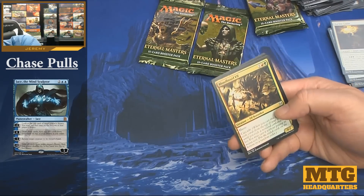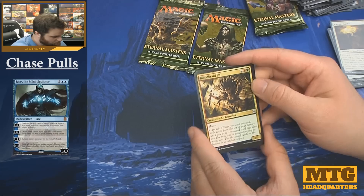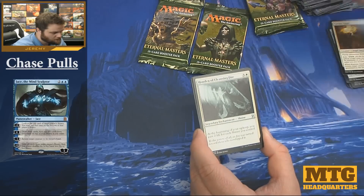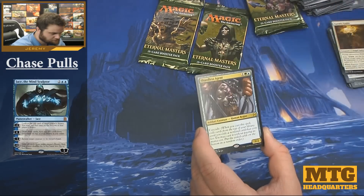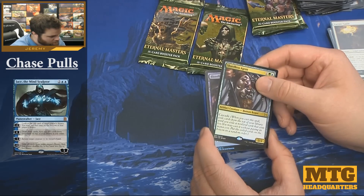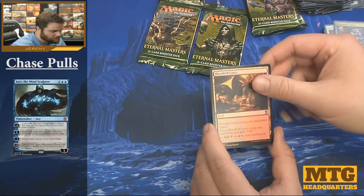Bloodbraid Elf. Invigorate. Honden of Cleansing Fire and Shardless Agent — solid rare. And a foil Bloodfell Caves.